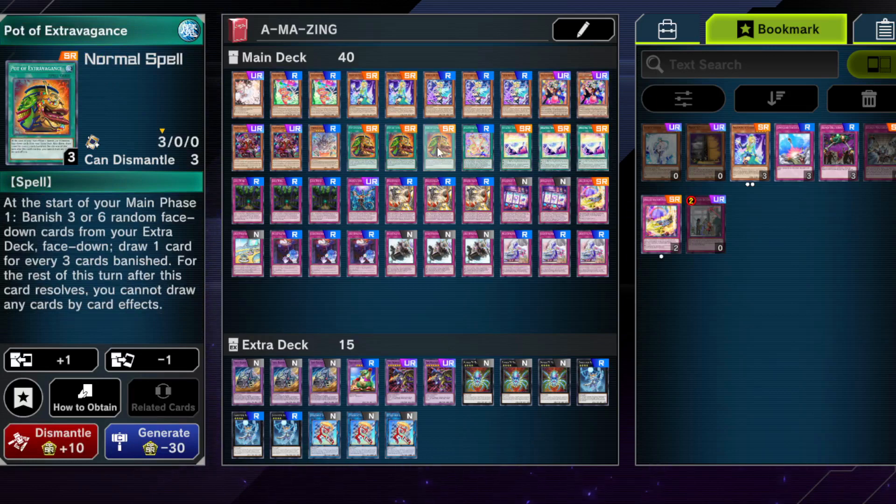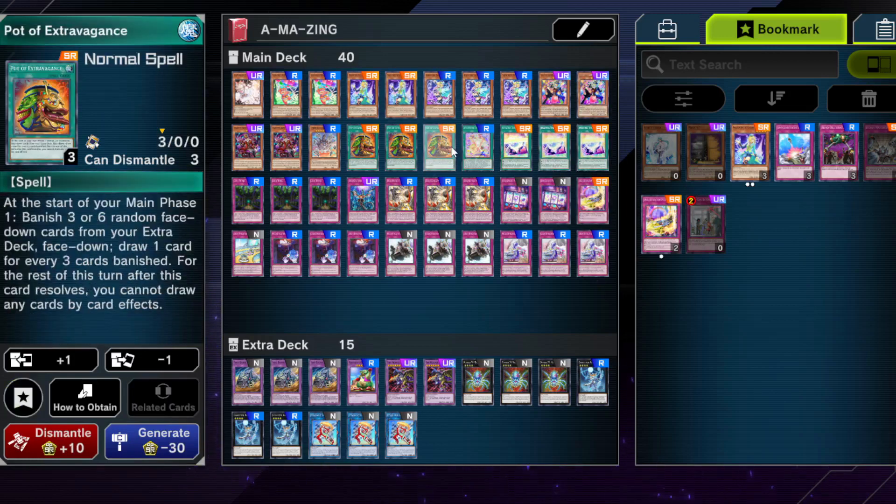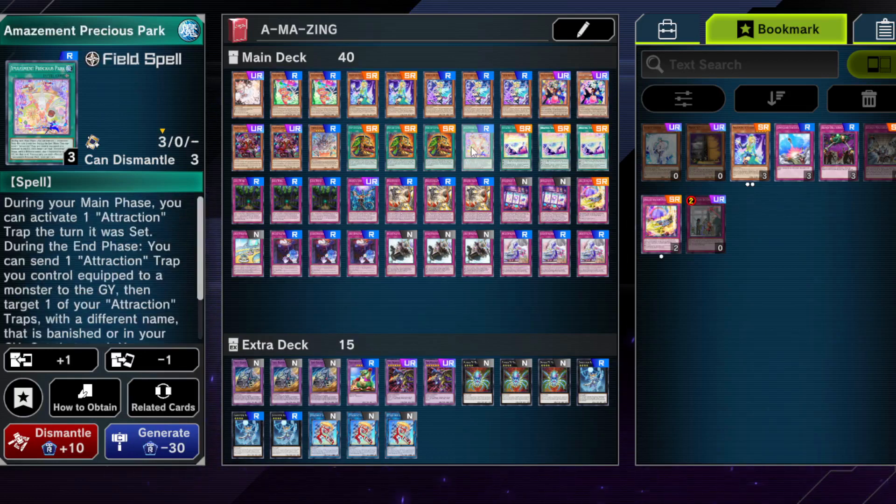We have Pot of Extravagance at three. I decided on this for two reasons: lots of people who like trap decks already use this card across many decks, so the budget value is much better than running three copies of other expensive cards. Since I try to stick around nine super-rares max, this is what happened. An extra card in a trap-based deck is never bad, and the extra deck for this deck doesn't matter whatsoever.